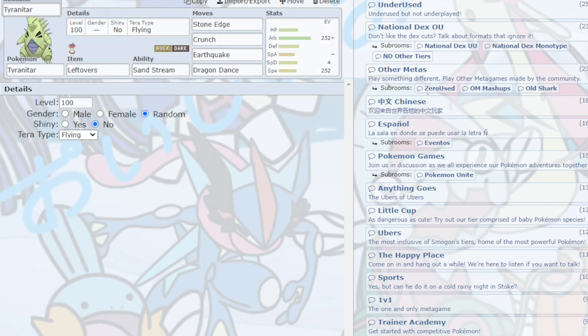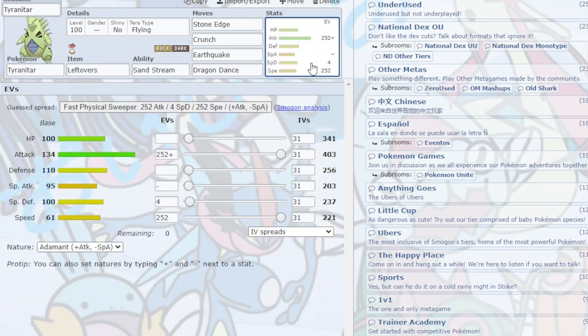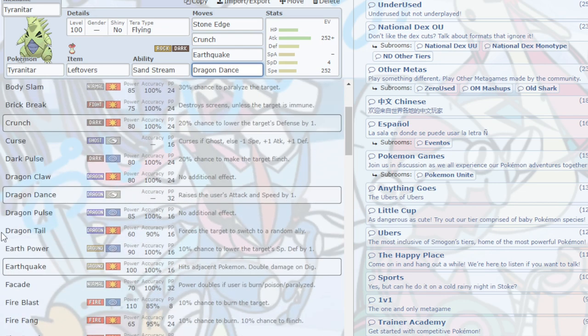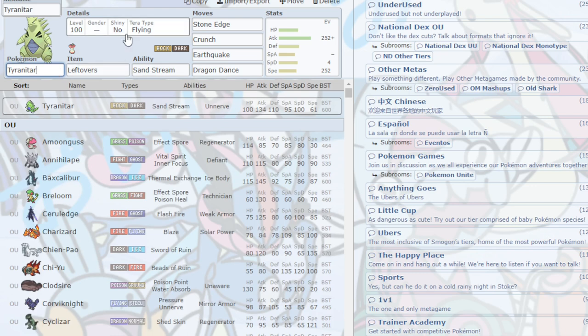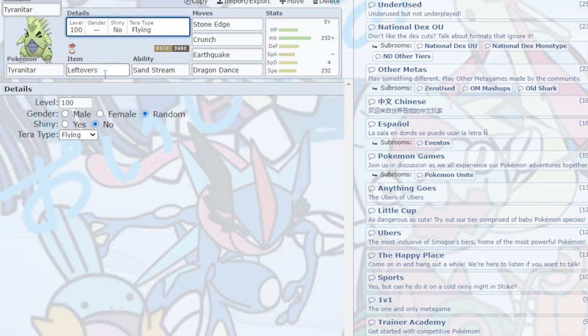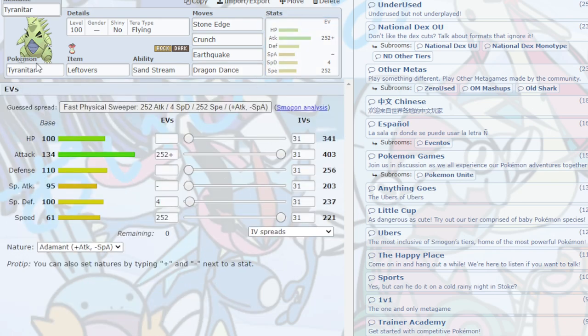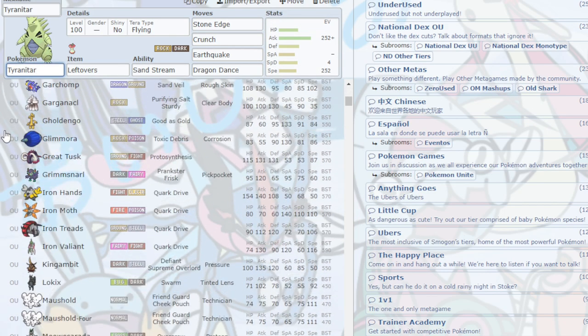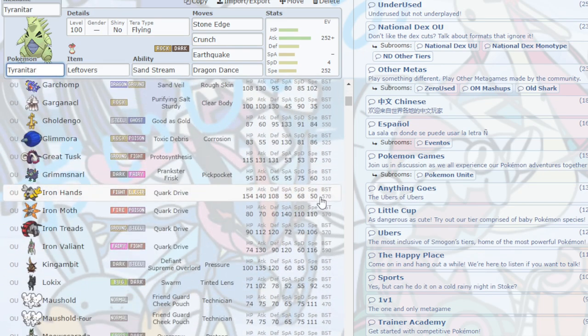Tyranitar. Max Attack, Adamant Nature, Dragon Dance set — Dragon Dance being mainly what you're getting. Tera Flying just so you can avoid Earthquakes and Ground-type moves that come your way. It's just Tyranitar — not a Pokemon I'm shocked is still here, but it's still here somehow despite no Trick Room or other gimmick support.